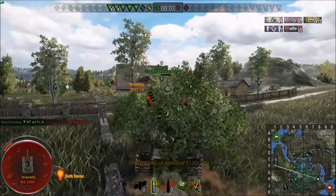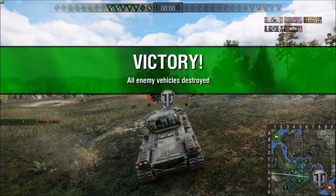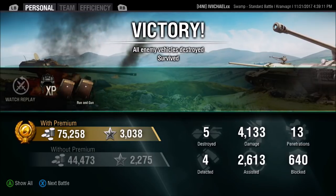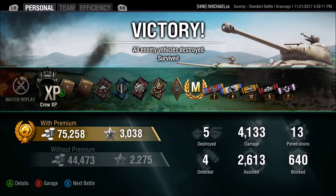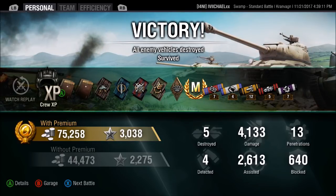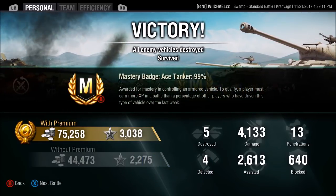Not only did I not track that vehicle, but if I didn't have that extra round there I would be dead right now. So 12 pens doesn't seem like a lot, but if you look at the assistance damage — which I didn't notice until after this game — this is actually a 6,900 damage game. Four, five, six kills plus 600 assistance, so basically a 6,800 damage game with five kills for an ace tanker. If you guys don't know how the ace tanker works, it has nothing to do with damage — it actually has to do with how much XP. So the damage plus blocked damage plus assistance gives you a lot of XP.